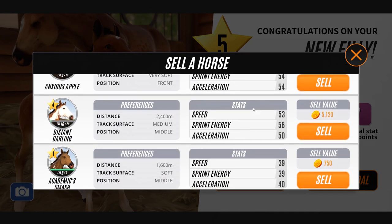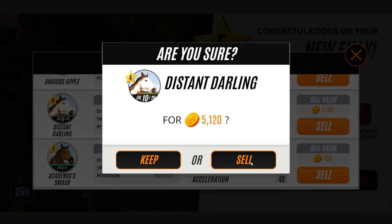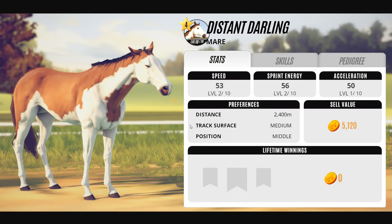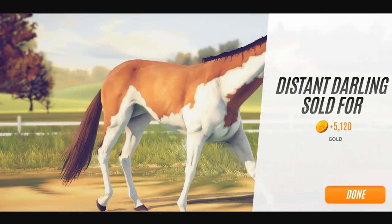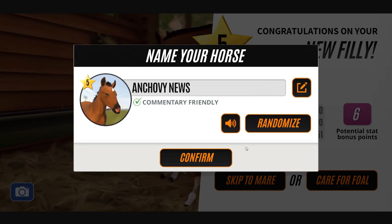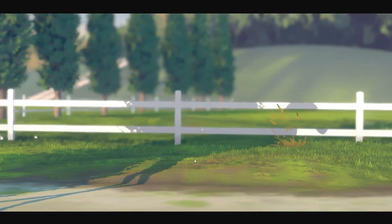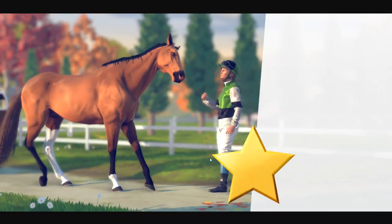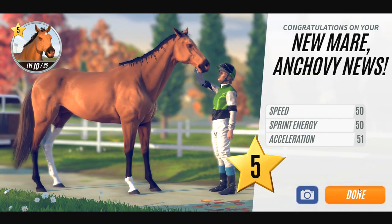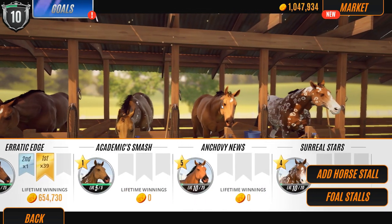Okay, she's really adorable. We are actually going to need to sell a horse unfortunately so that we have a little bit of room here. We're actually going to sell Distant Darling - she's really sweet and very beautiful, but Tiramisu has the markings we're going for. That means we now have a little bit of room for Anchovy News to come on in, and she is rank five which is awesome, but we're going for rank six.